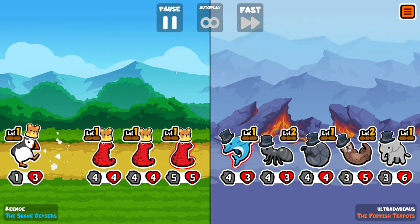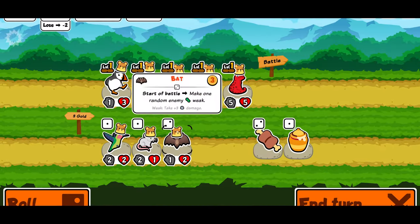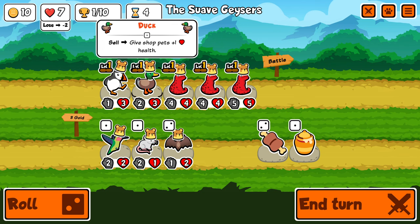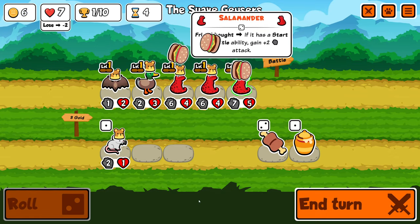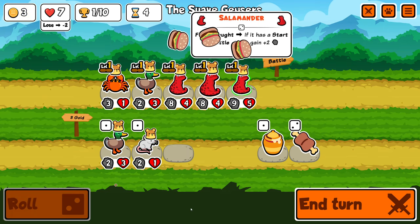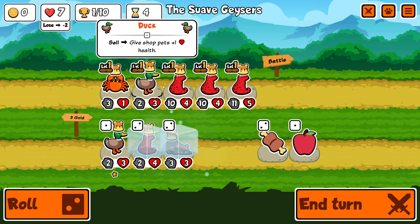That is an excellent start. I did set myself up pretty well. That's a sad loss. But I have a lot of random tier ones that are good for getting some early money and stuff, so that's not bad. I'm going to keep the duck until I find another salamander, I think, but I want to find my fourth fairly early. So I'm going to hard roll for another one, and we did find one. It'll start a battle. Excellent.